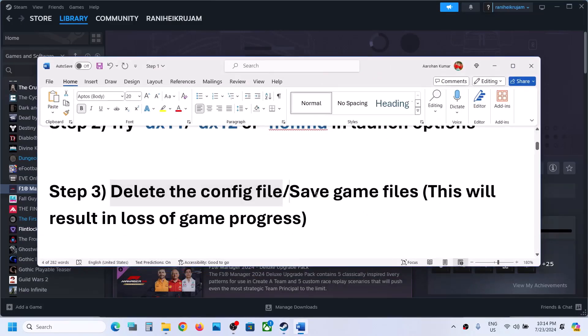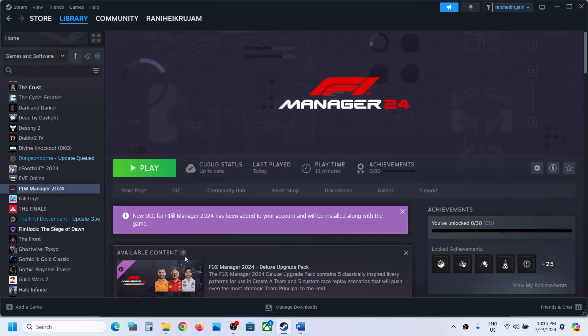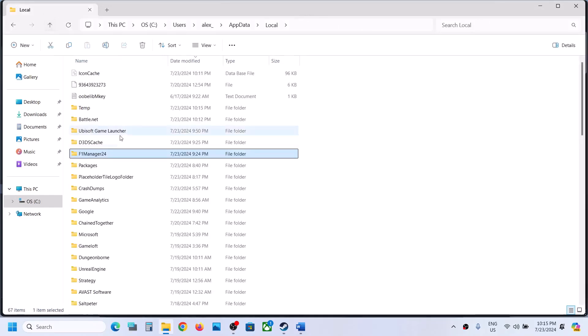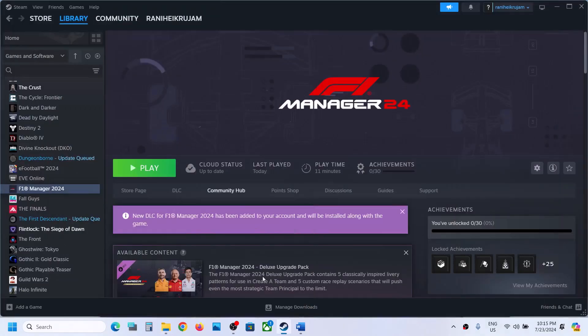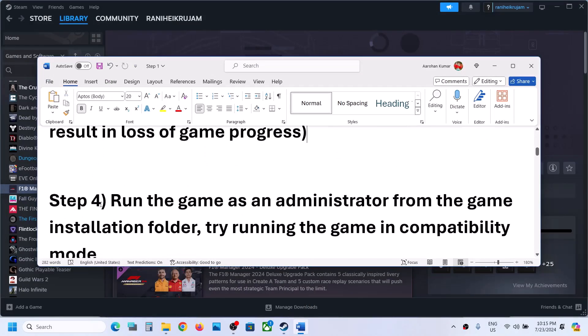If still not working, delete the save game files. When you delete the save game files you will lose all game progress and have to start from scratch. If you agree, go back to that location, right click on the F1 Manager 24 folder, and delete the entire folder.